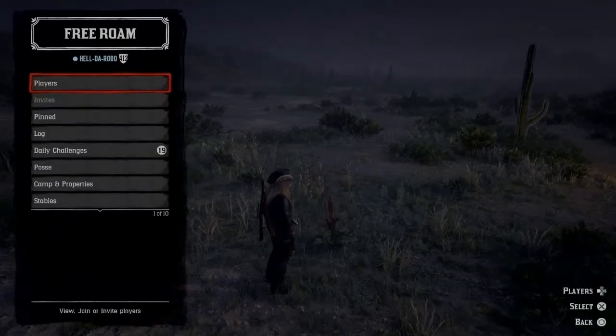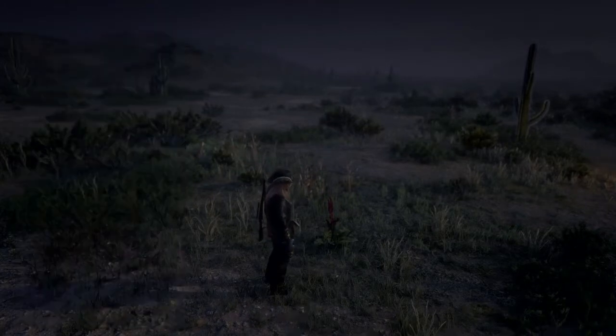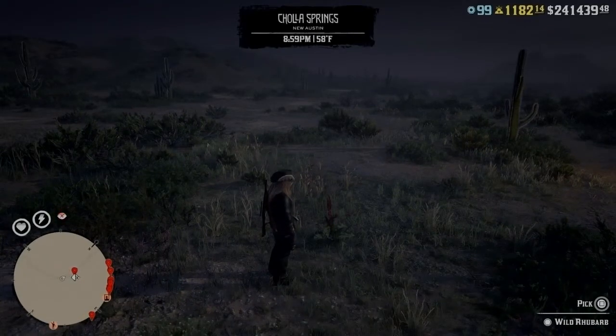First thing you want to do when you spawn in on Red Dead Online is check your daily challenges. You should have picked three American wildflowers — you first want to pick two, then find another one, stand around it, and set your spawn point, or hit free roam to set your spawn point, which I do not do in this video.